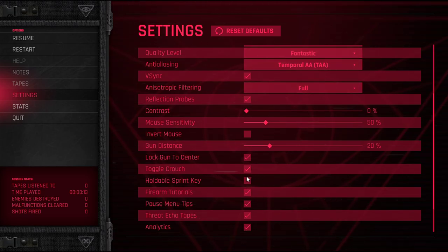Contrast, mouse sensitivity — I might have to play around with that when I'm in the game. Gun distance — this is how far the gun is when you aim down sights, I think. I'll lock the gun to center because I'm not really a fan of the whole drifting gun. I never really recorded any Receiver footage before.